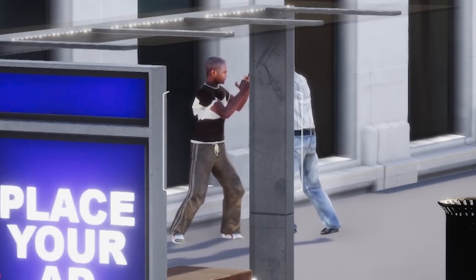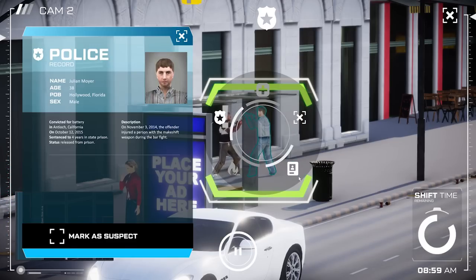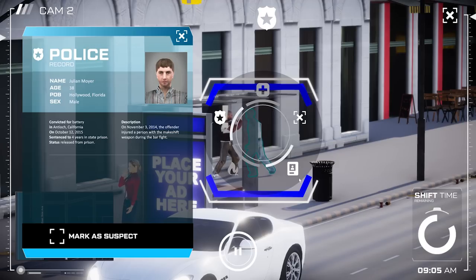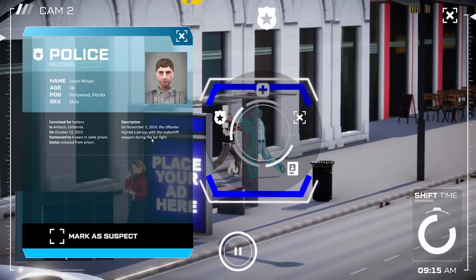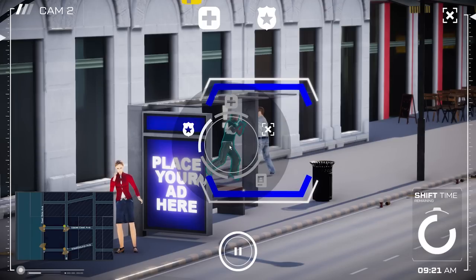Maybe these guys are drunk. Who's got the history here? Check file on this guy. Julian Moyer — convicted for battery in Antioch, California on October 12, 2015. Served four years in state prison, released from prison November 3, 2014. The offender injured a person with a makeshift weapon during a bar fight. So you've got a little bit of history, do you?